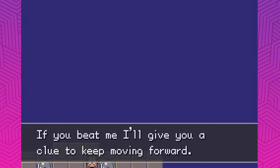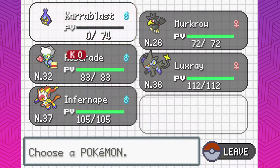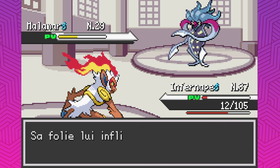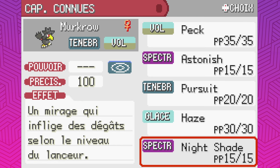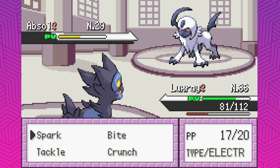If you beat me, I'll give you a clue to keep moving forward. If I can get a Bug Buzz off you're super dead, but I don't think I can. That's beating me — that sucks. If we can just evolve this Karrablast, everything will be good. Get through the confusion — I hurt myself twice, are you kidding me? I hate confusion so much. Nightshade. Absol — might as well stay in. Spark ya. The worst thing is I have to go get healed up soon.